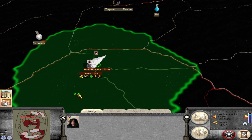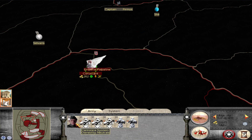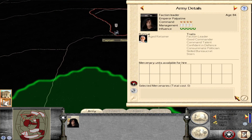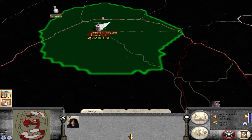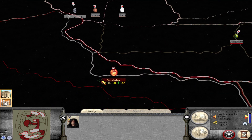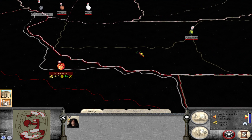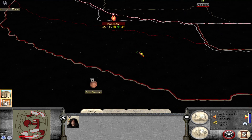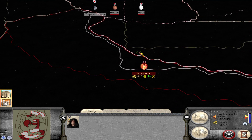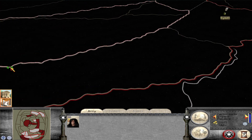Palpatine — what does his bodyguard look like? We can send him somewhere as well, maybe down here to reinforce some of these southern planets. Mustafar looks very vulnerable. There's supposed to be another planet here.